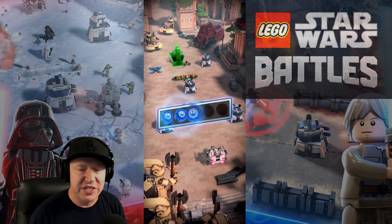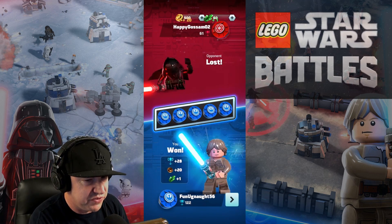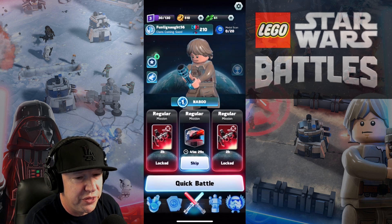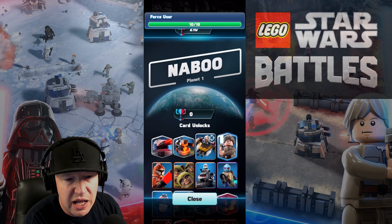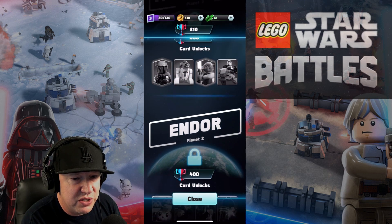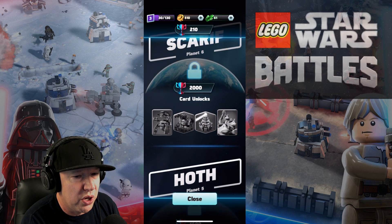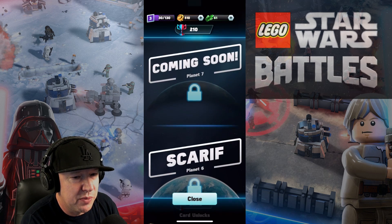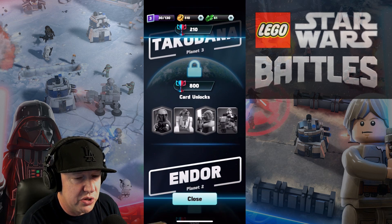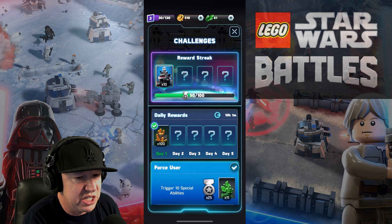There's a ton of stuff to do in this game. Let's just go over a basic overview of all the things I can upgrade. I can do Naboo - that's where I'm at now - and then as I go up in trophies I'll go through all the different maps. Coming soon looks like Scarif, Hoth, Geonosis, Takodana, Endor, and more cards will unlock.